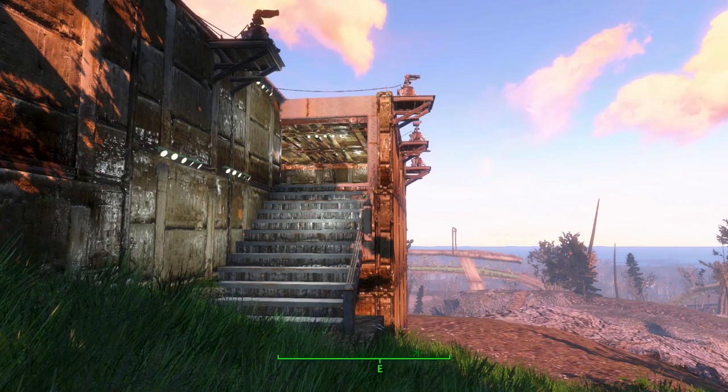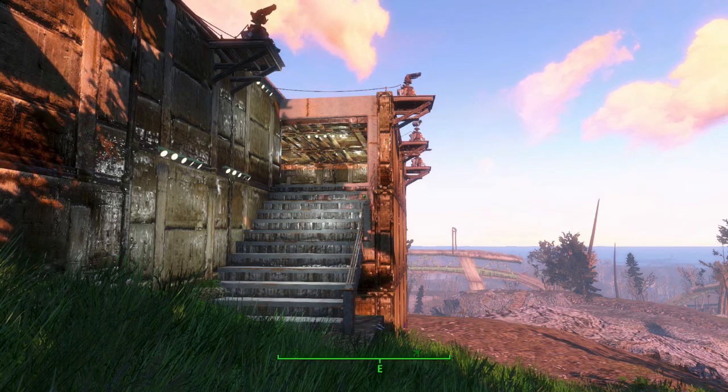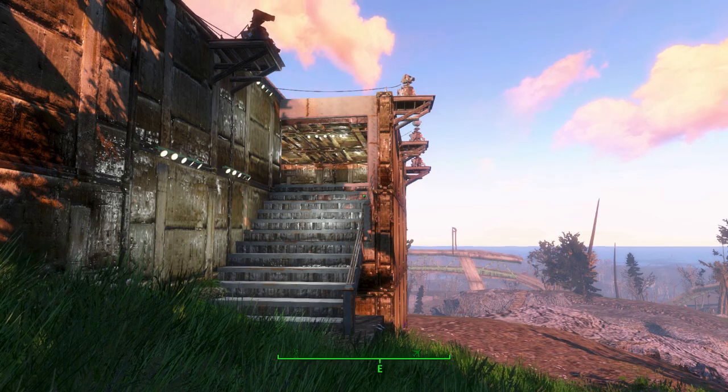Hey, what is up children of the Commonwealth, this is Papa Jellybean. Today we're going to be looking at one of the smaller settlements, because we all know the smaller settlements need love too. So where are we? We're at 10 Pines Bluff. The settlement blueprint we're going to be looking at is by Rapper G and it's called 10 Pines Little Village.